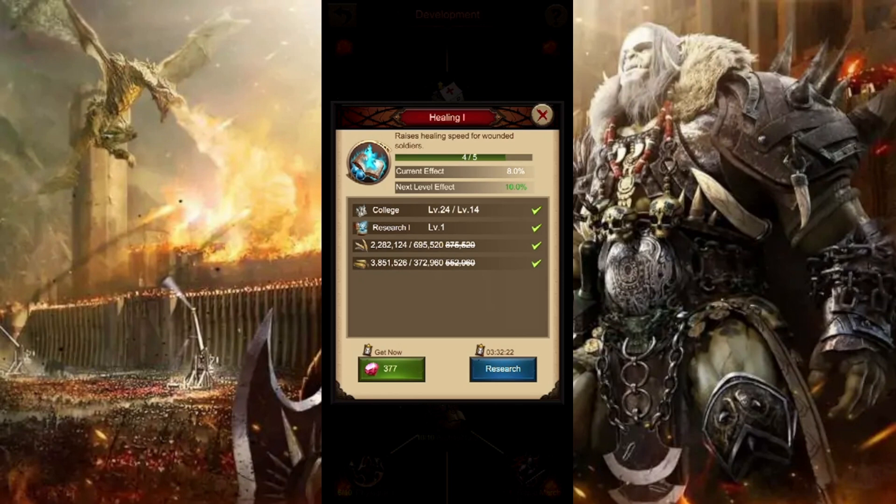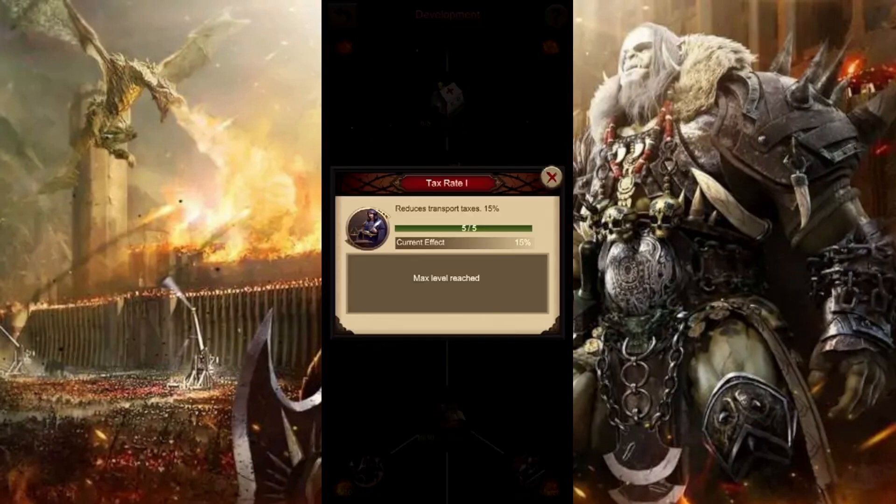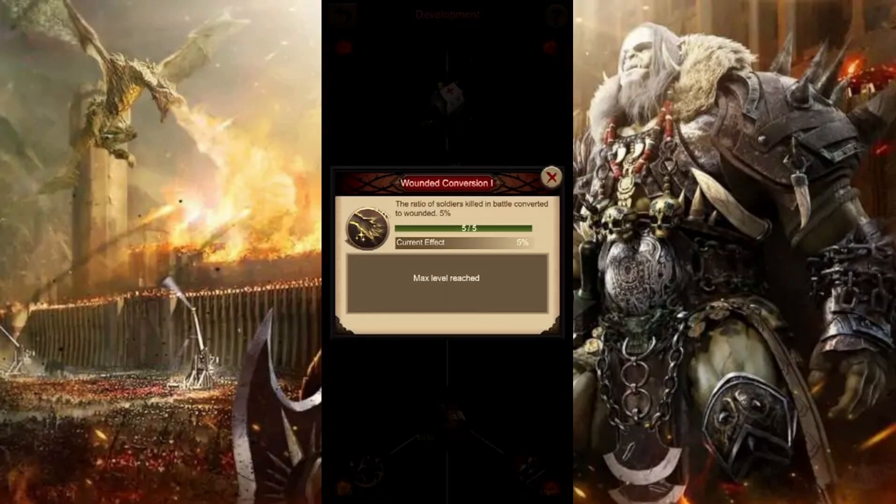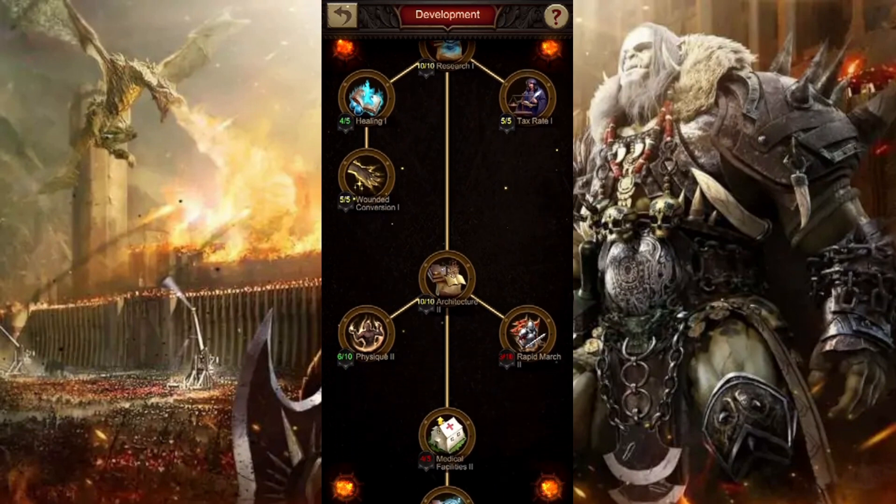I have not maxed healing out simply because I have not really had to — I don't get attacked often enough to make it worth it yet, but I will eventually be maxing it out. Tax rate is really important if you are making a farm account, because this will reduce the transportation taxes when you are sending resources to another alliance member. Wounded conversion is extremely important for defending your city — the ratio of soldiers killed in battle will be converted to wounded by 5%. That's a lot when it comes to dead troops, because dead troops cannot come back. So bringing those dead troops into wounded is vitally important.